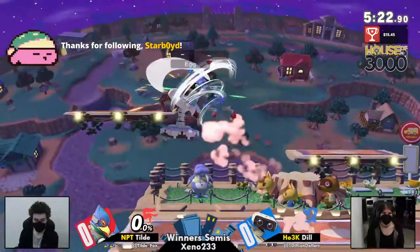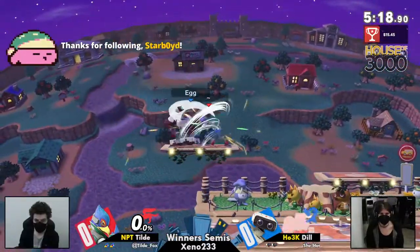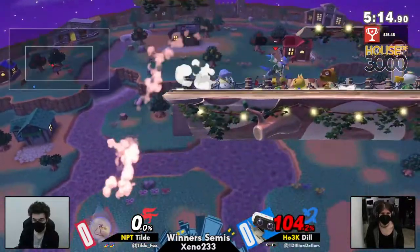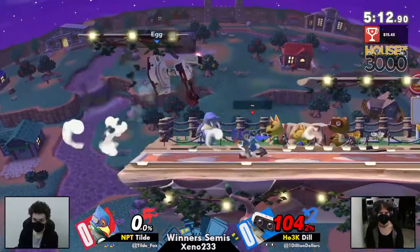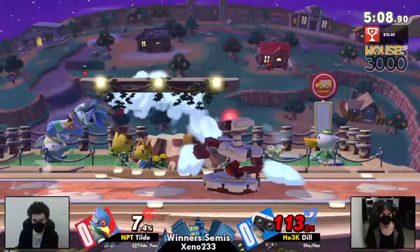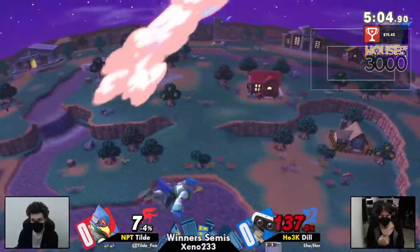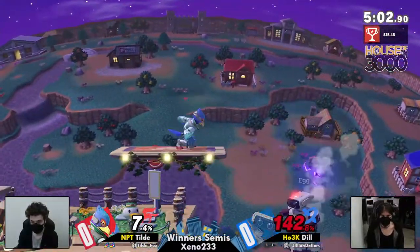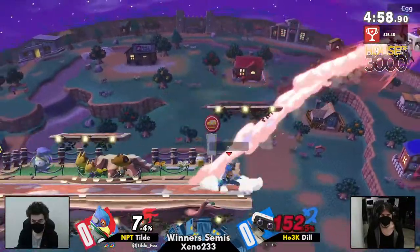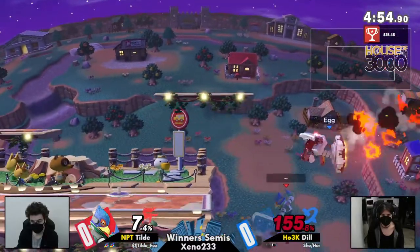Getting smacked by the back air, but here we go — big side-B catching Dill trying to retreat. Rob has one of the best recoveries in the game so that'll bring him back. Dill getting the drag down after the forward air, up-tilt extending with another forward air, laser pushing Rob down low. We know what Tilde can do with that down air, so this is scary for Dill — once again the laser coming through.